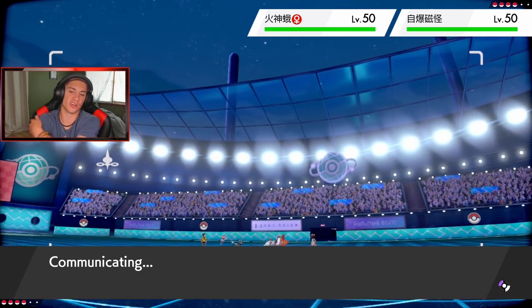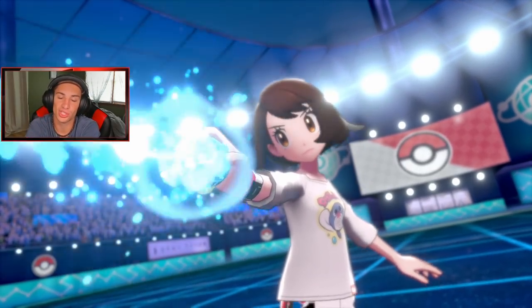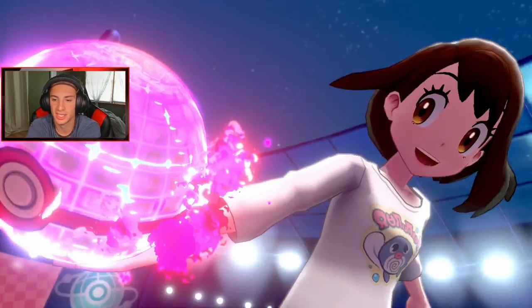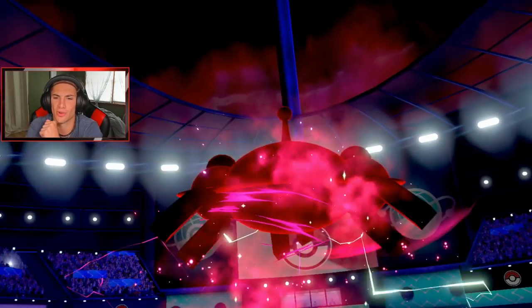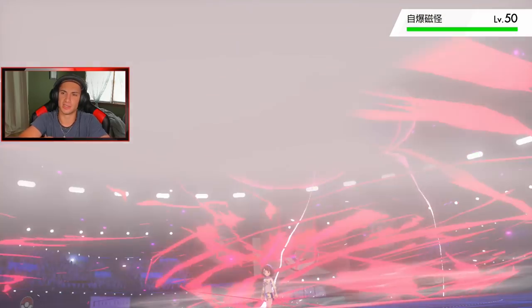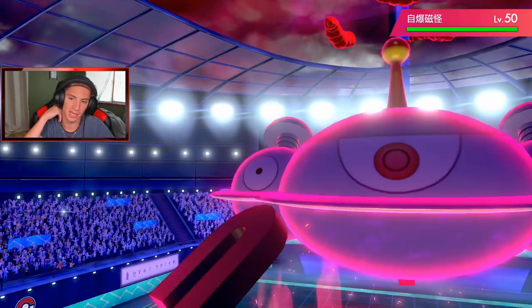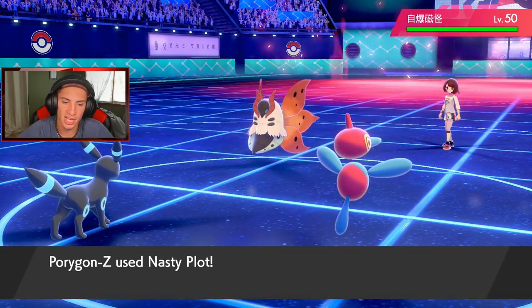I'm gonna go for the Nasty Plot. Snarl is gonna be huge getting that minus-one on both of these guys. He's gonna get rolling straight off with the Dynamax — I think he has Ally Switch going off on that Magnezone. Gotta watch out for Volcarona's gonna be Dynamaxed. Magnezone coming out here — probably Max Airstream. We'll see.